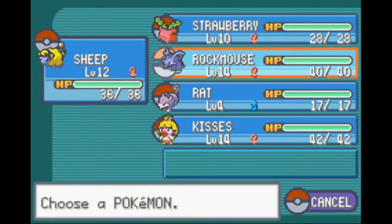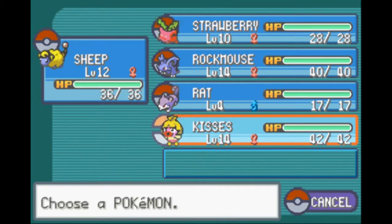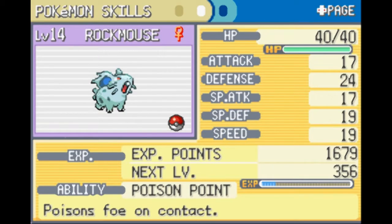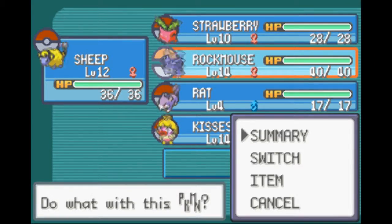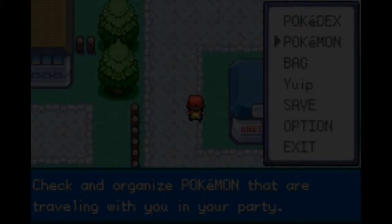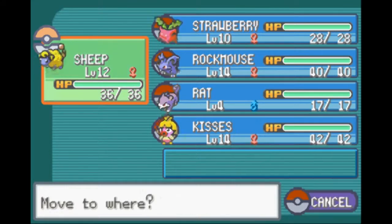I started leveling up Sheep because Brock has an Omanyte, and Kisses got leveled up because I had one Pokemon and then switched to Kisses. I checked Bulbapedia for Nidoran and she learned Double Kick, which is pretty nice. So I'm actually going to go to the gym now and start the battle with Rockmouse.